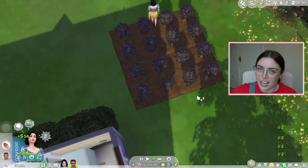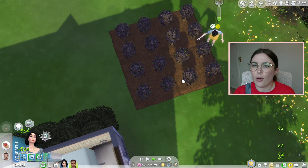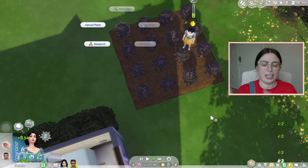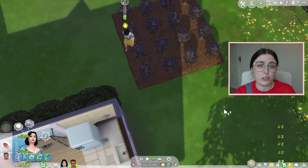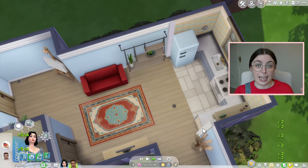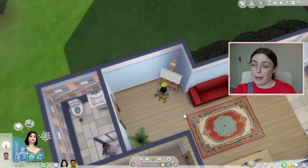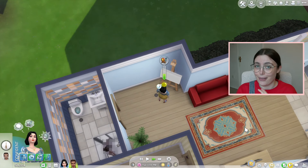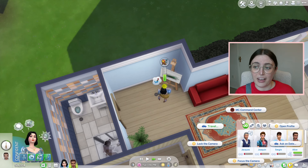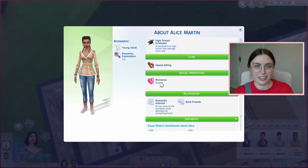I had Snow White go outside and she started selling the first strawberries she'd grown. I think I was making 54 simoleons per plant which, given that the fruit seems to grow every day, is honestly a really good profit. I'm feeling very good about our money making with the plants and the painting so far. I know they're very basic money-making things in The Sims but it's good to start there.